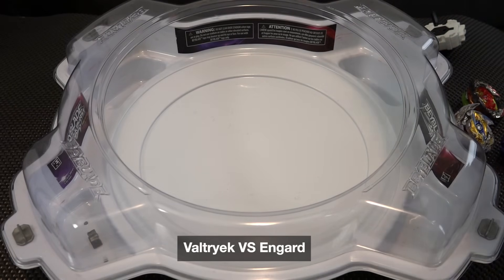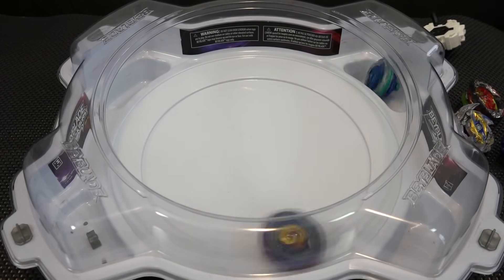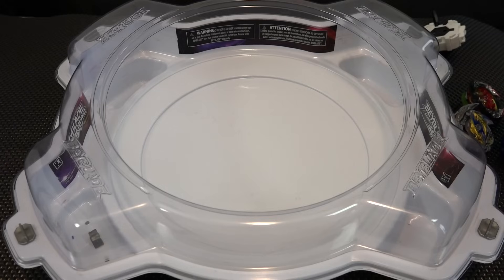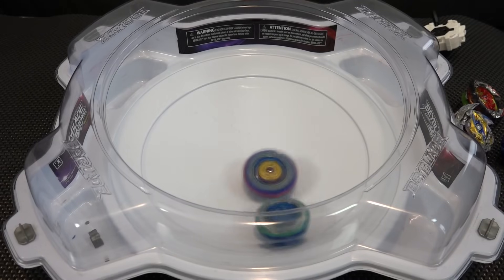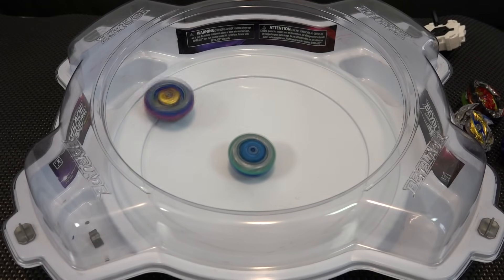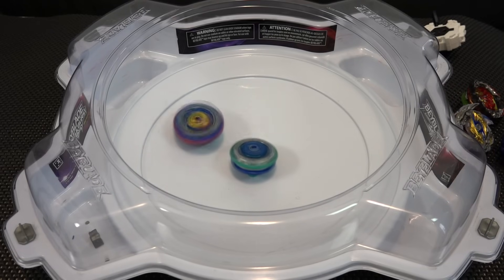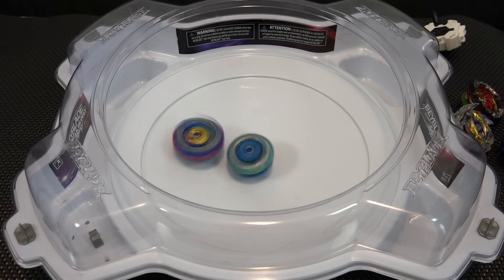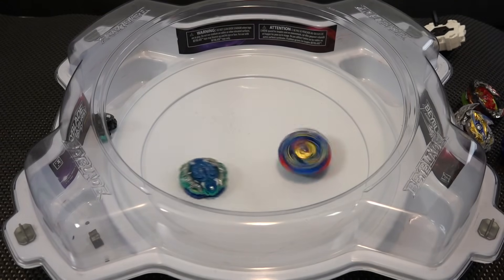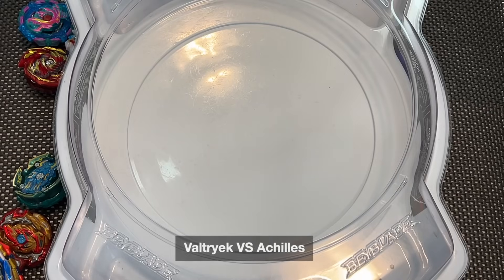First matchup: Valtryek versus Engard. Three, two, one — Engard didn't even have a chance. That's one point. Second round, there was some good defense — suction cup time. This is how you win: stick to the stadium, stick to the plan. And Valtryek takes it. That was pretty obvious. Next up, Valtryek versus Achilles.